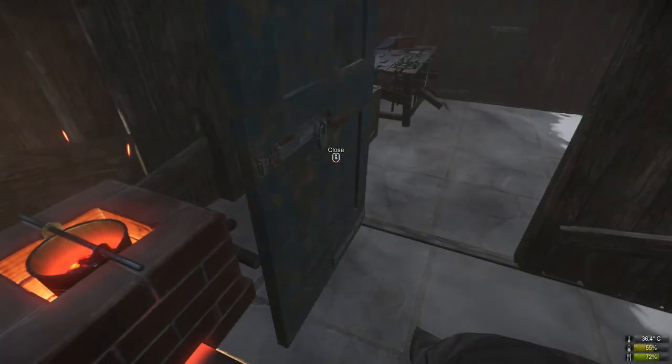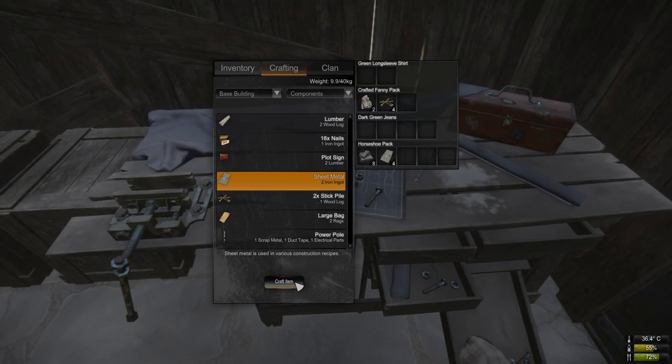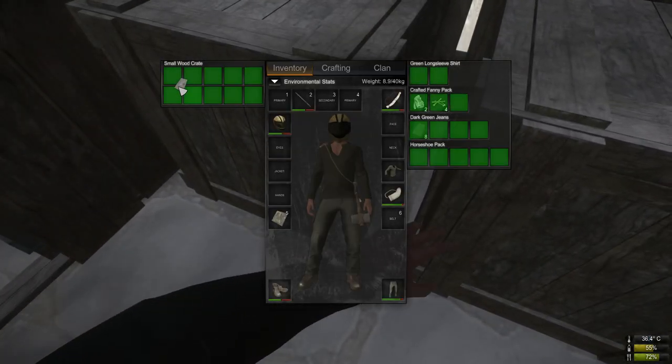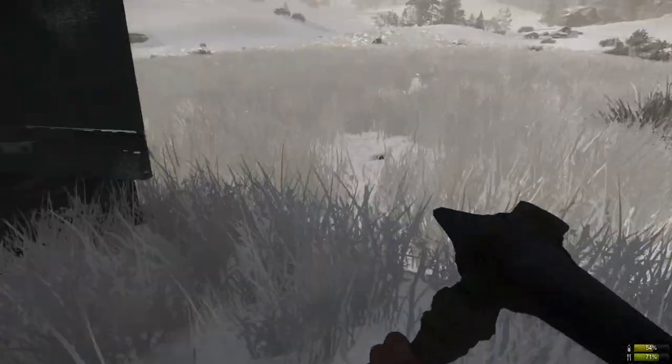There's the first batch — 16. Now it takes two iron ingots per sheet metal, so I'm going to have to get three more stacks because my calculations weren't right at all. But that's not a problem — we can go remedy that really quickly.